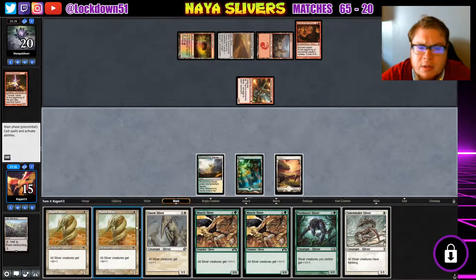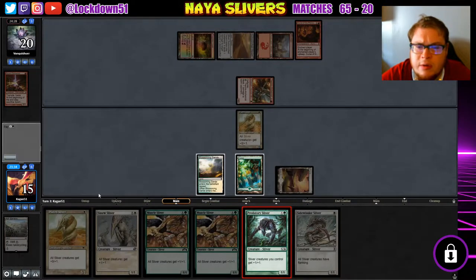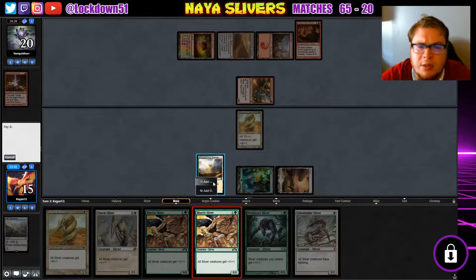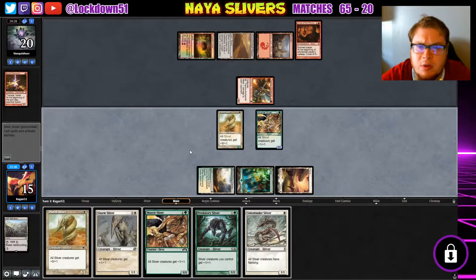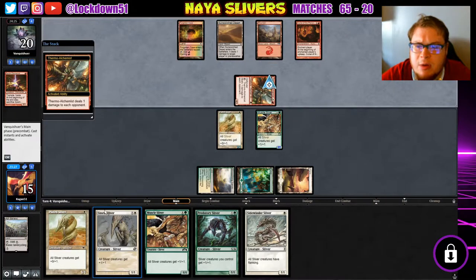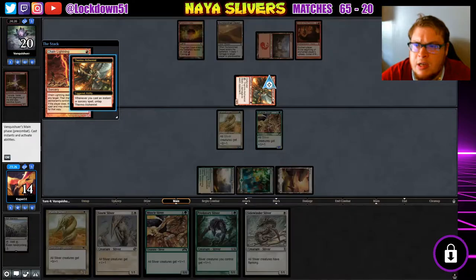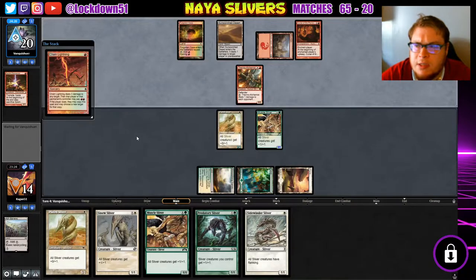We'll go Muscle — just give us the best defense possible. If they don't go for our creatures, we're going to have a really good board next turn. Either way we're going to be able to slam another Plated and Sinew next turn, so that'll be nice. Chain Lightning us — just going for face, that's fine.